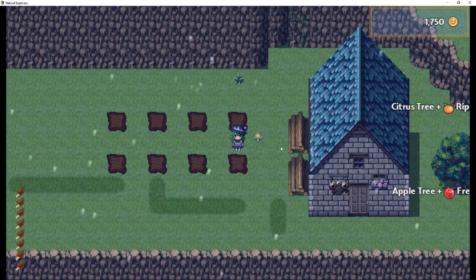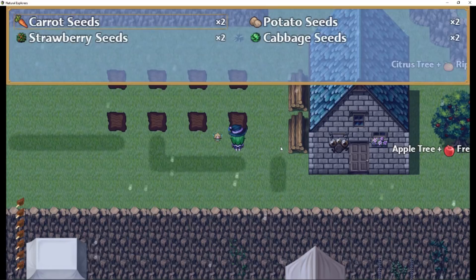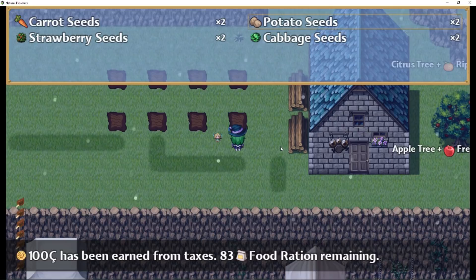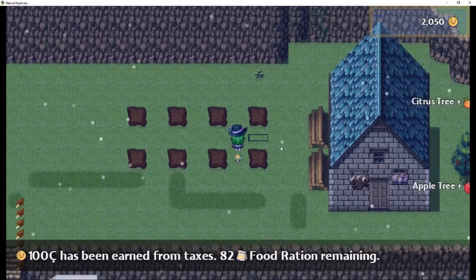Let's start off. I'm just going to illustrate what it's going to look like in the final version. You'll have plots of land, and when you go to the plots of land, you can interact with them and plant seeds or do nothing. A list of the seeds that you currently have in your inventory will populate the list. These should be separated from your items — they're going to be considered hidden items, but you can also change that.